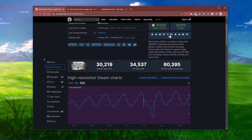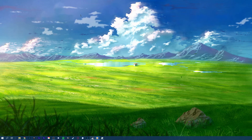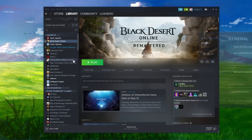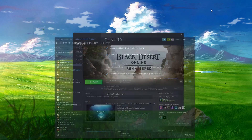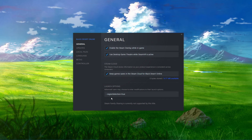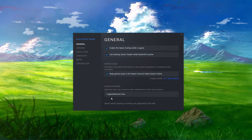In case you feel like the servers in your area are the cause for your network-related issues, then you can simply change the server region by using launch options. Make sure that Black Desert Online is not running in the background and open up your Steam library. Right-click Black Desert Online and navigate to the game's properties. In the General tab, you can add launch options — these commands will apply every time you launch the game. Use the launch option Region Selection True; you can copy it from the description below.